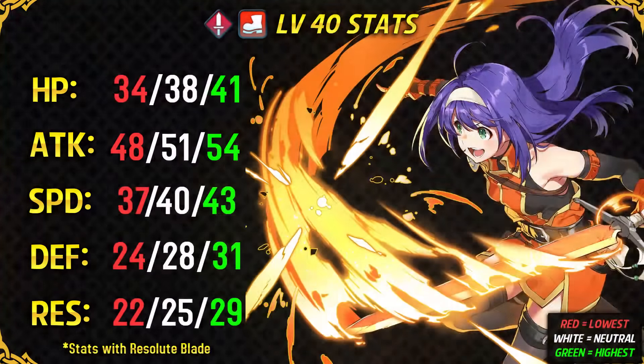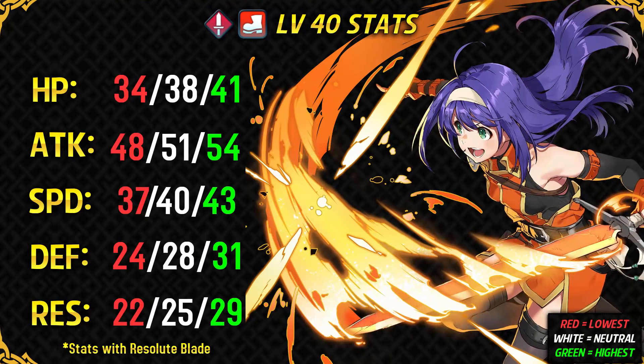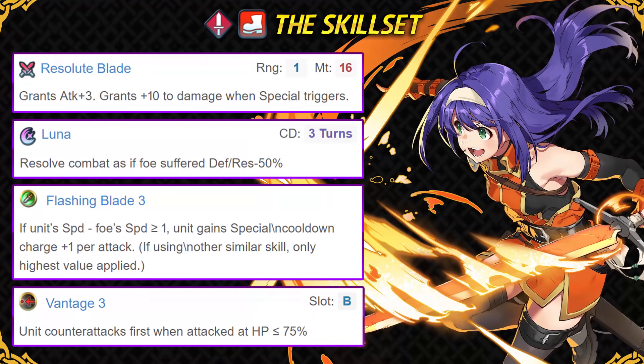At last, we have got Mia from this banner. She's a sword unit and her stats are absolutely fantastic for an offensive sword unit. She's got good bulk with decent defense and average res. Her weapon is Resolute Blade, which gives her a plus 3 attack and functions as a Wo Dao Plus, but it is not inheritable to any other unit. Luna is her special, which is pretty decent, but with a Wo Dao Plus weapon, Moonbow is just much better due to its lower cooldown.